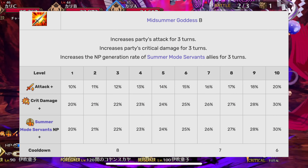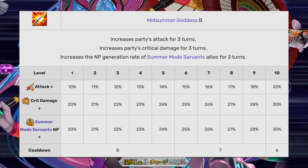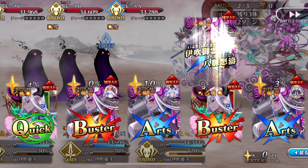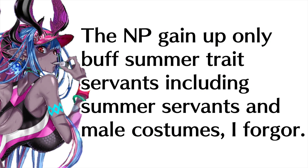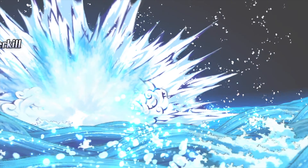Her first skill is an AOE 20% attack up, an AOE 30% crit up, as well as an AOE 30% MP gain up for all Summer Servants. This is already a really decent skill. Even if it only applies to herself, it has all the effects that you want on a Servant — a small crit buff, a pretty good MP gain buff, and an attack up. This skill helps her loop quite a bit, and it can also help her allies loop if you put her in a double or even triple DPS comp. I like this skill a lot. It's really flexible — it boosts her teammates as well as herself and it helps looping.